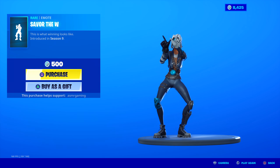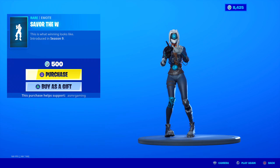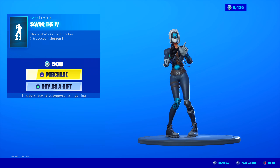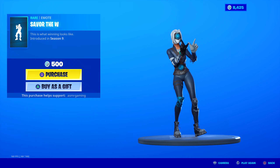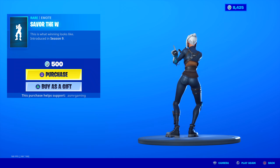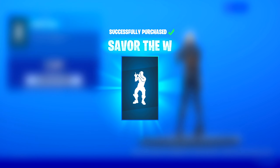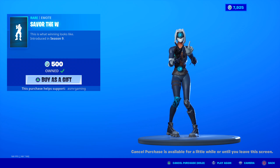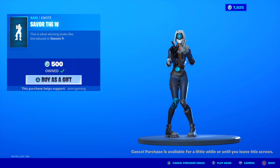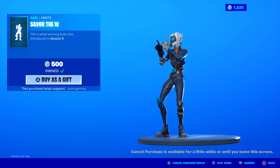Savor the W is back — 500 V-Bucks. 'This is what winning looks like.' You hold a W and just go back and forth like this. This is the emote you use when you eliminate players. I'm getting it because I didn't get it last time. Can't wait — I'm going to be eliminating try-hard soccer skins and Dynamo skins, and then I'm going to be doing this W on them.